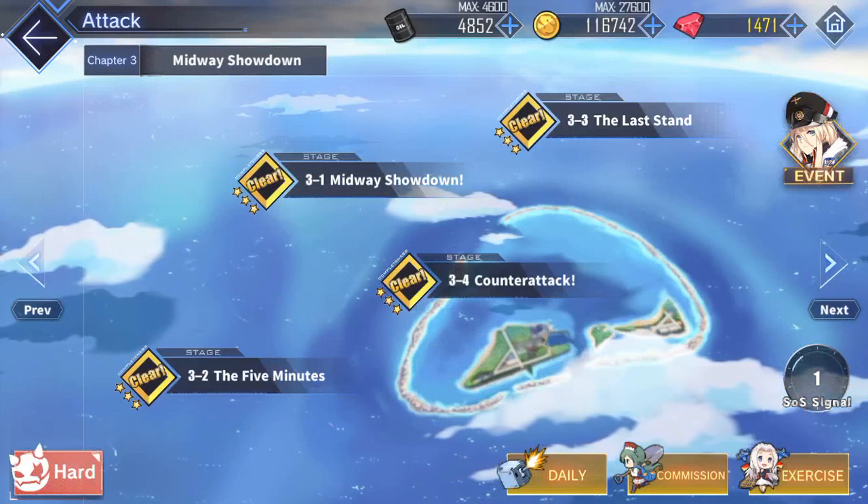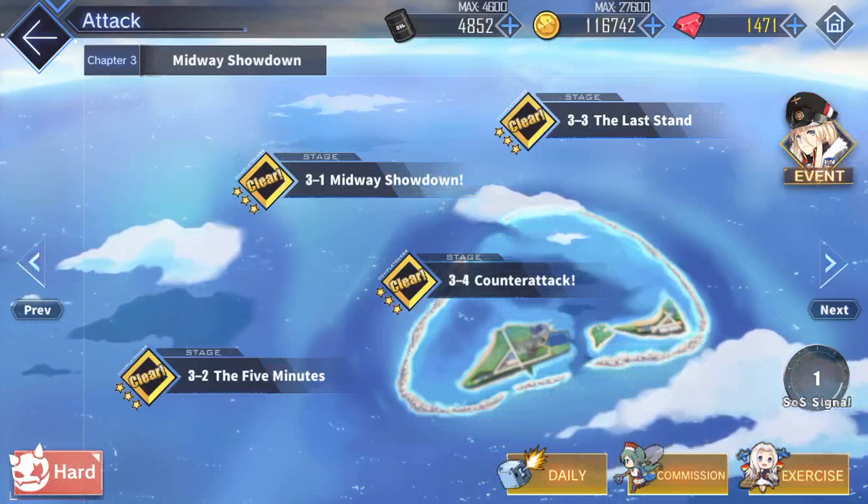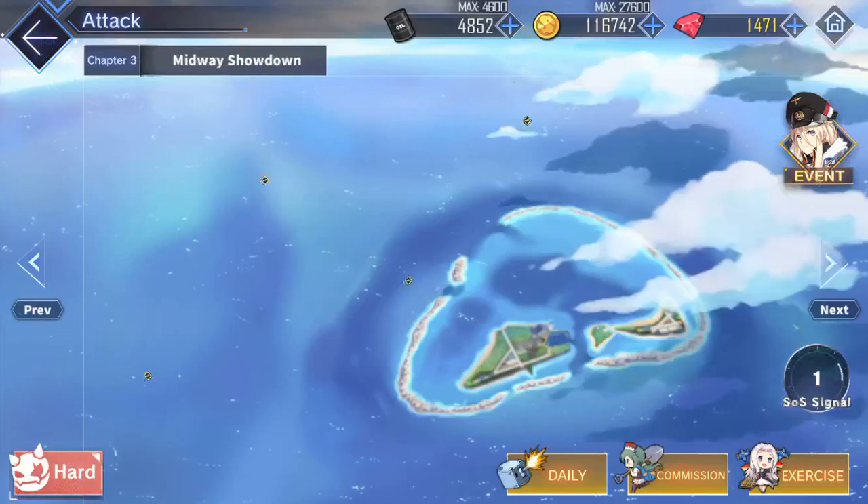The campaign follows the actual historical battles of the Pacific Theater between the Japanese and American naval fleets. Some things to note: in the bottom right you have Commissions. Commissions are basically passive battles that you can send up to six ships to fight over the course of one hour, two hours, or in my case nine hours. After nine hours, all ships will gain 12,000 XP, so you can use this especially for ships you're not currently playing with to rank them up even faster than just using the dorm.